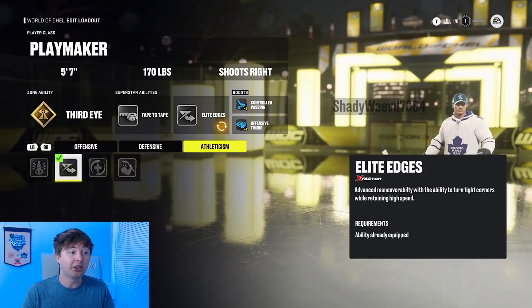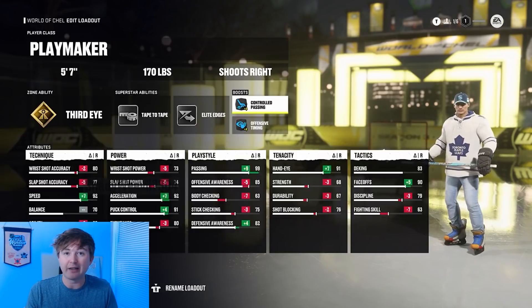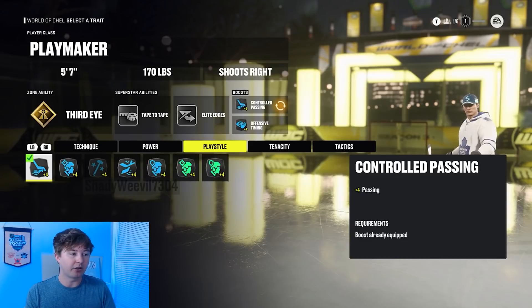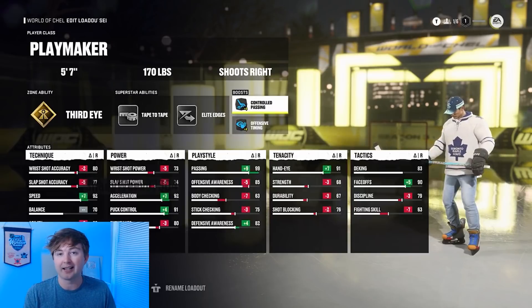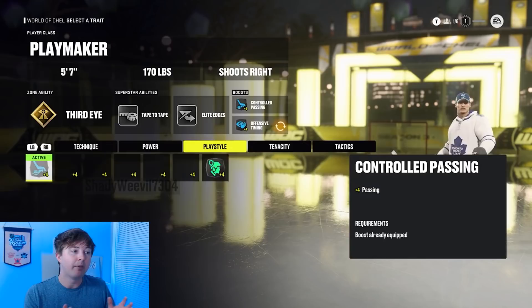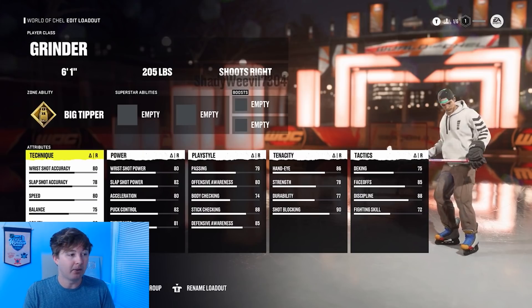After that, you actually have the Boost. This is an all-new trait system in EASHL and NHL 22, and it's literally just a free boost to a stat of your choice. It could be a plus 2 to speed, plus 2 to wrist shot accuracy, plus 2 passing, things like that. And you get two of those, absolutely no drawbacks, but just like the superstar abilities, they also have a minimum stat requirement in order to use them.